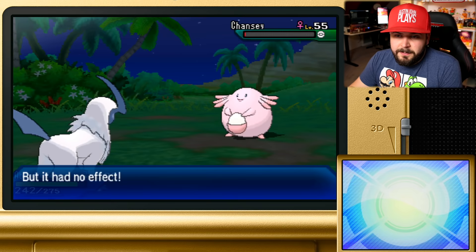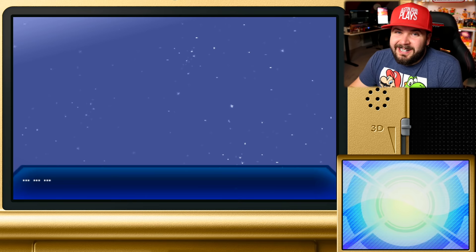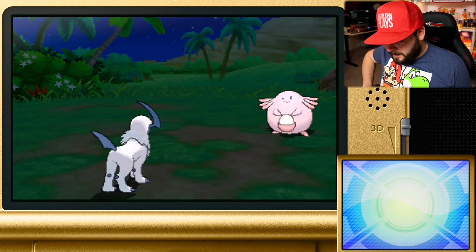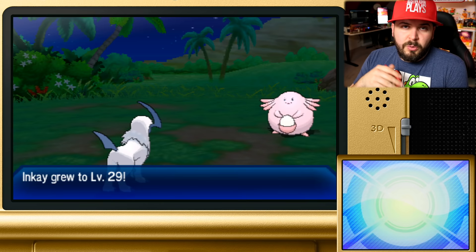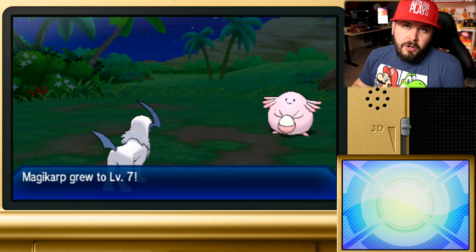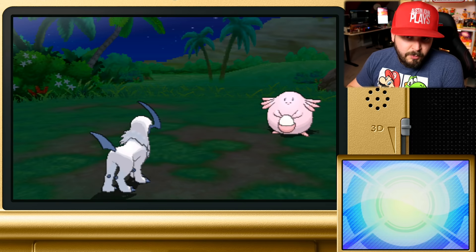It called for help again with no result, so we use another Adrenaline Orb. It's going to use Heal Pulse, which heals your Pokémon — so there's really not much to fear here. And boom, a Chansey appeared! Now you want to knock out the new Chansey, not the one you've already reduced to critical HP. The lower a Pokémon's level is, the more experience it's going to get for knocking out a higher-level Pokémon, or via Exp. Share. Chansey and Blissey also have very high HP, which factors into the experience algorithm — that's why you see this Magikarp gaining so many levels.